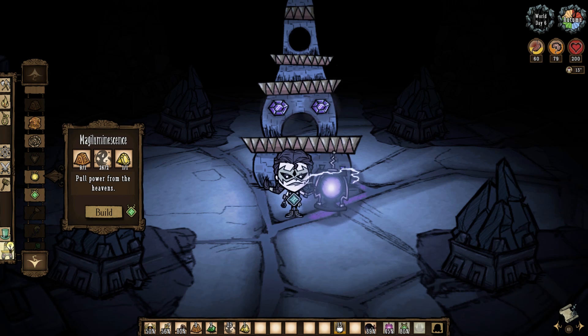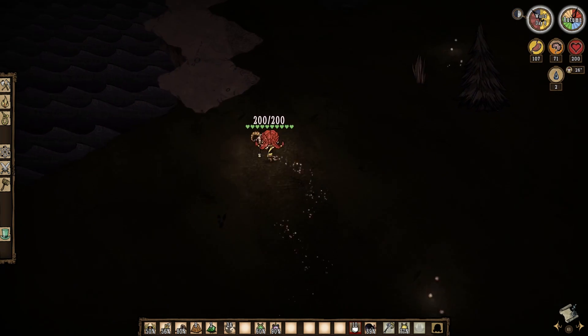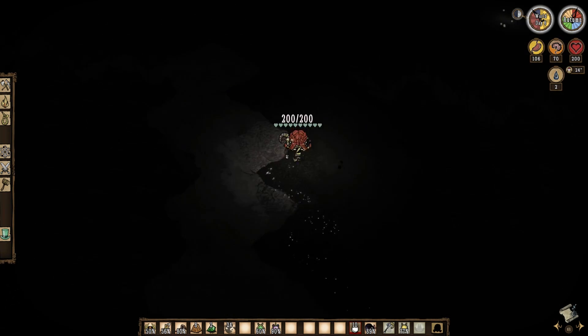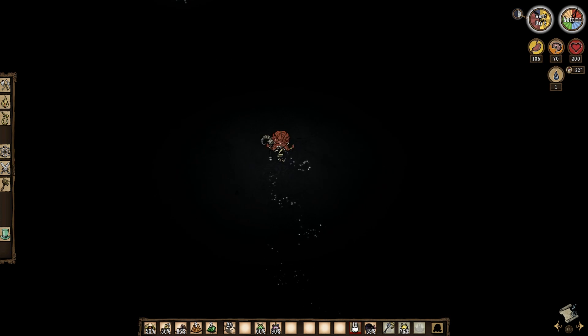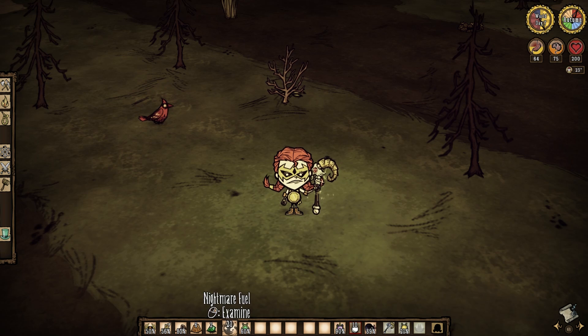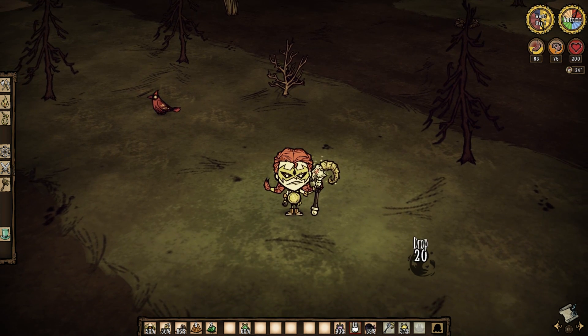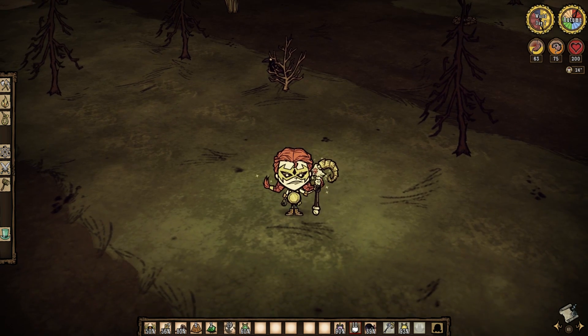On to the cool stuff — the magiluminescence. You'll need some thulecite, nightmare fuel, and a yellow gem. The gem can be found down here by mining ancient statues or breaking broken clockworks, or by killing dragonfly. The amulet not only emits a light radius, it provides a 20% increase to your movement speed, which can be stacked with walking canes and roads. It even has a plus two sanity regen. However, it doesn't last long, and if it drops to 0% durability it vanishes forever, so keep nightmare fuel on hand.